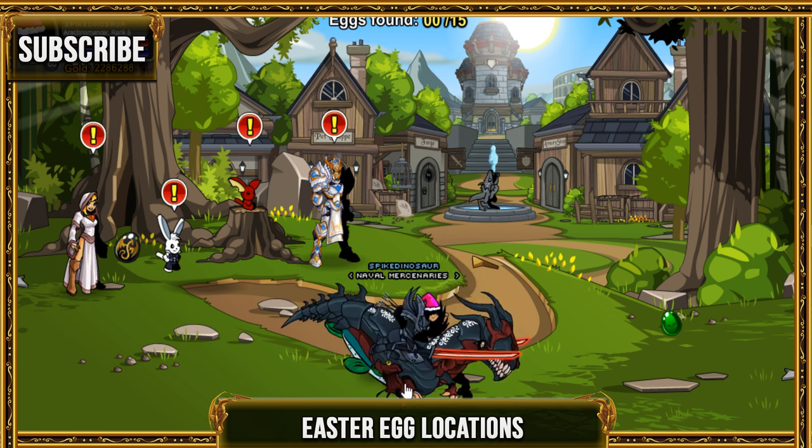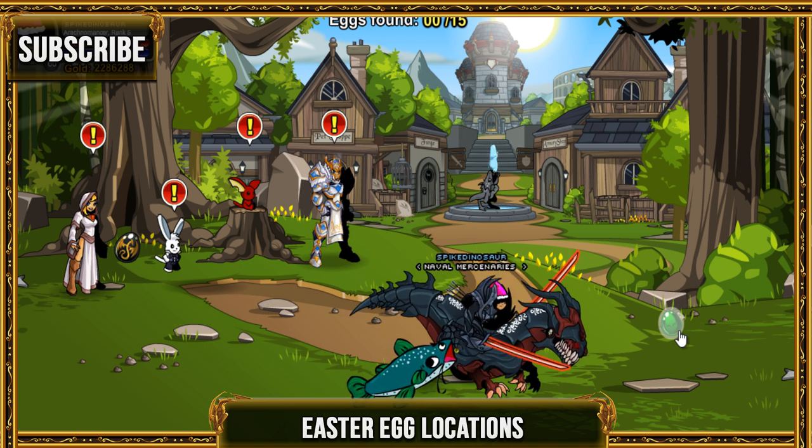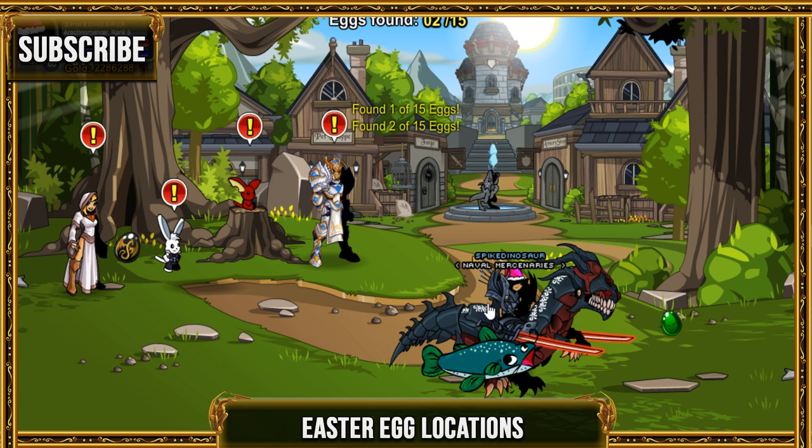Hey guys, welcome to today's video. I'm gonna be showing you how to find all the Easter eggs for today's event. Go ahead and click that one. Found the green dragon egg — go and click on that one. Okay, so you found two here.